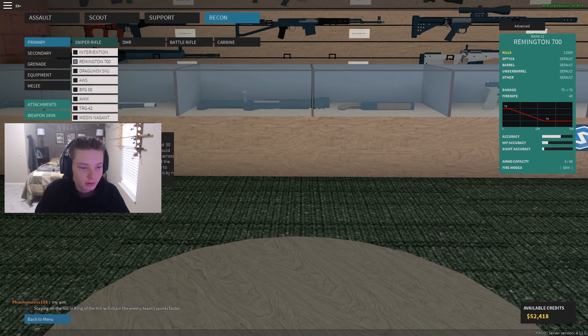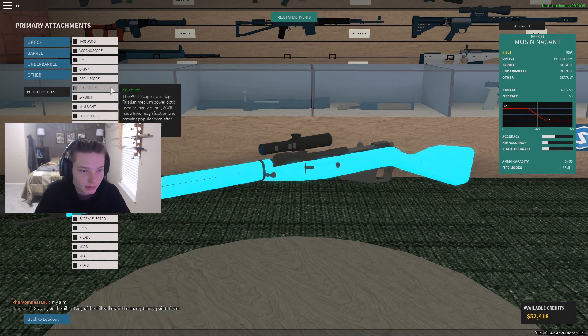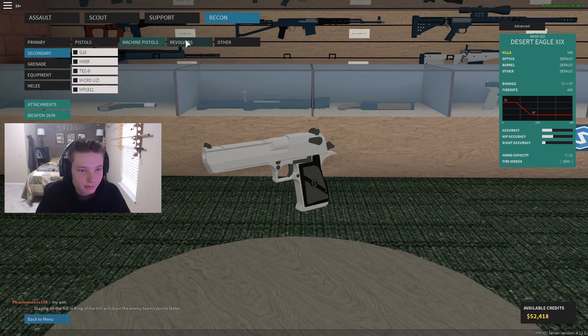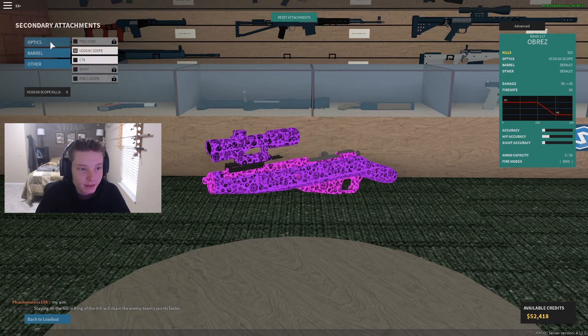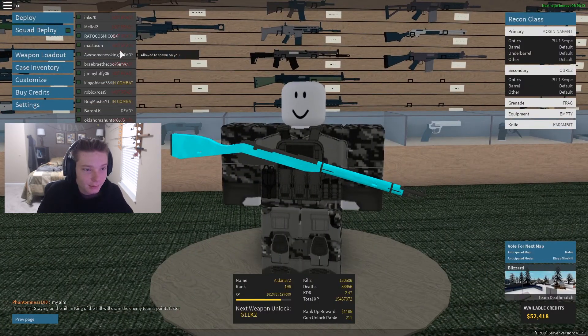How's it going guys? UltraSyfe here and in today's video we're going to be doing some World War II sniping. I'm going to be using the Mosin and the Obrez using the World War II attachment. If we go look at the Mosin and go to attachments and optics, there's the PU-1 scope — the World War II scope they would be using. Then for secondary we have the Obrez with a PU-1 scope. That is an odd skin for that, but let's get right into this.